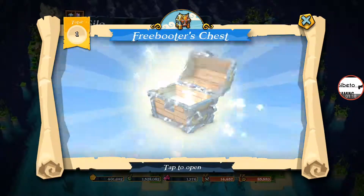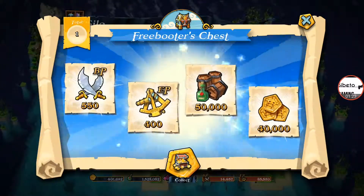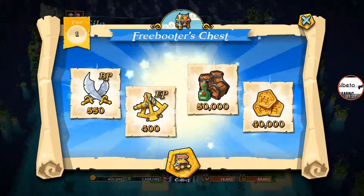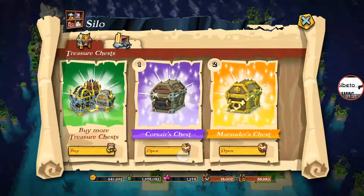And the final Freebooters chest. Let's see what we're going to get from this one. EP and BP — not a bad amount. I'm at 550, so not a too bad amount already. I think over 2,000 of each currently, which is pretty good. It's a benchmark.